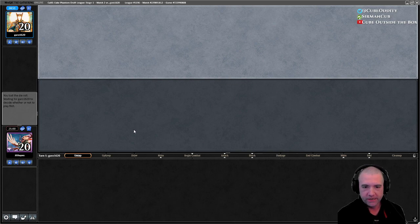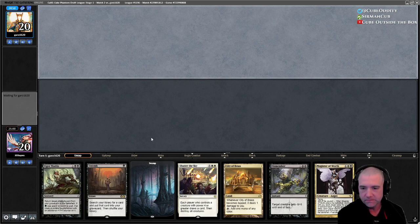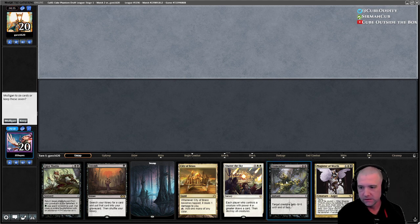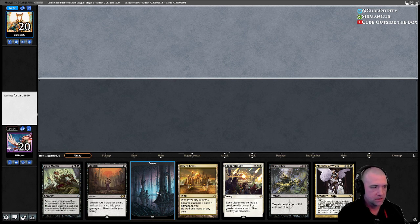We have put Griselbrand on the board like four times already. This seems pretty good — Entomb, Vigor Mortis, and two lands. We generally want to wait to Entomb, but we can easily do it on two. We've got some spot removal. I think that's pretty good.